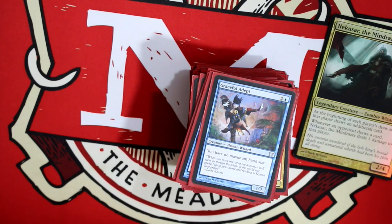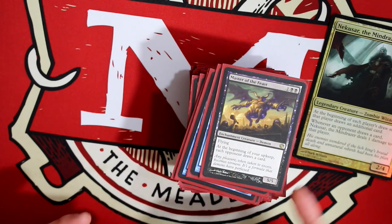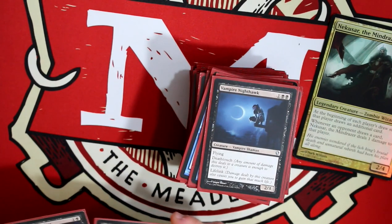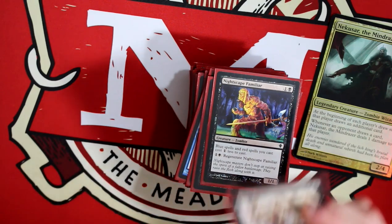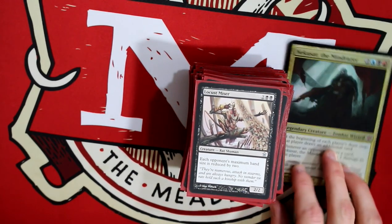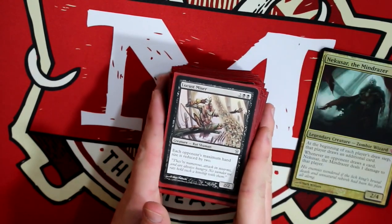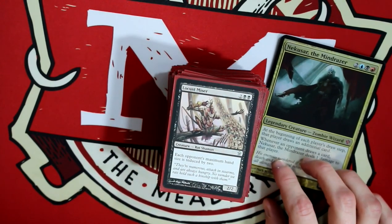Graceful Adept — I have no maximum hand size, I love her. This guy — at the beginning of your upkeep, each opponent draws a card, and he's a 5/5 flyer for three mana. Speaking of three mana, you have to have Vampire Nighthawk. Goblin Electromancer — whatever spells you cast, you cast them for one less. In a deck like this where you're trying to move super quick, really good to have. And then Locust Miser — I love this deck just for that idea: each opponent's hand size is reduced by two. Pretty good card; four mana, not that great in general, but in this kind of deck it shines. I'm an underdog kind of guy, so I like these.